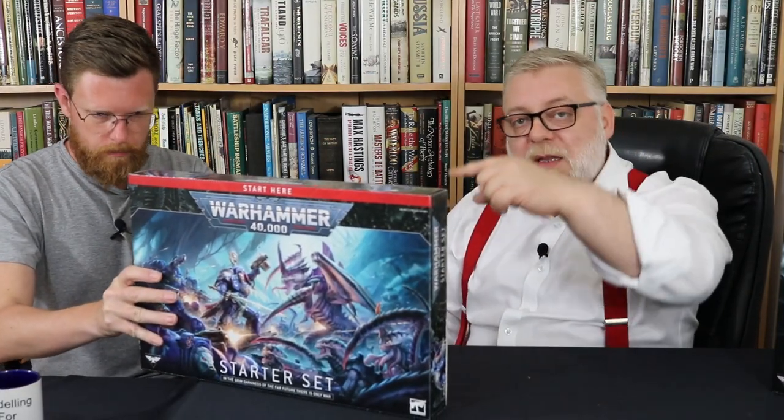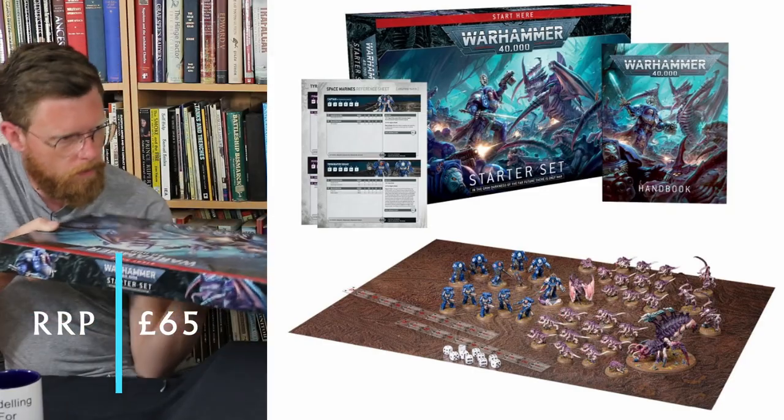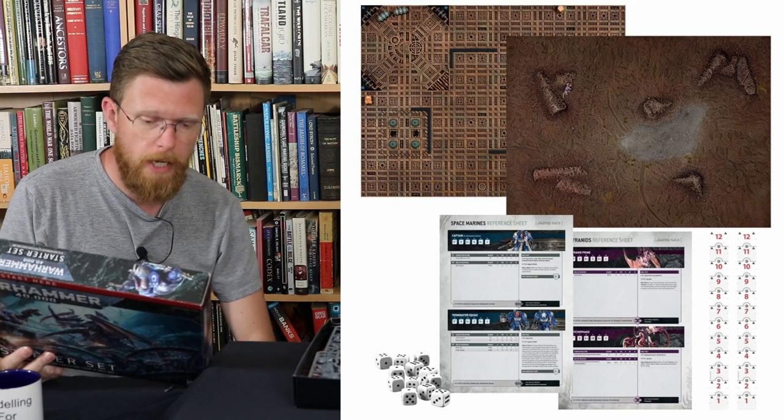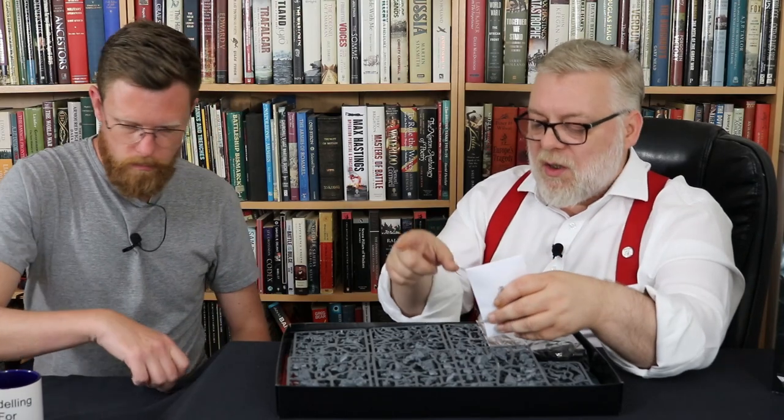This is an hors d'oeuvre tray of miniatures as I understand it. We have built all of these miniatures from the various boxes, so there'll be some stills through the video and some stuff at the end so you can see what they look like. We'll talk a little bit about what they were like to build. Contents: this box contains a 64-page handbook, two reference sheets, 10 dice, a transfer sheet, two range rulers, one playmat, and you get 38 Citadel miniatures — opposed to the 16 in the introductory set. So that's quite a few more.